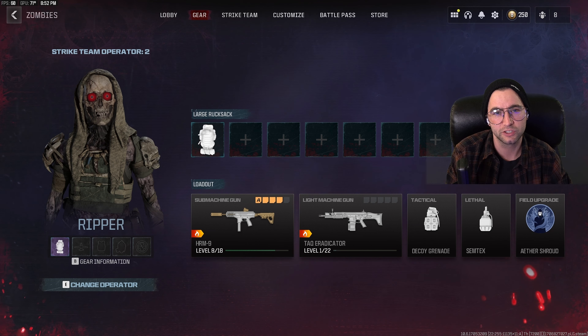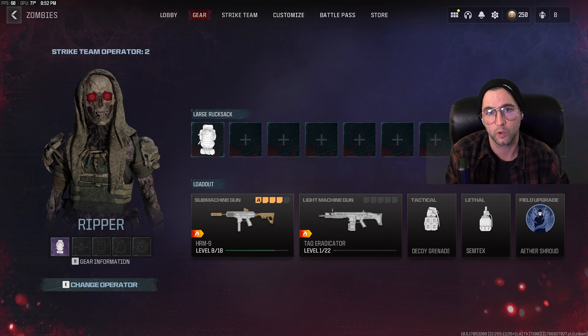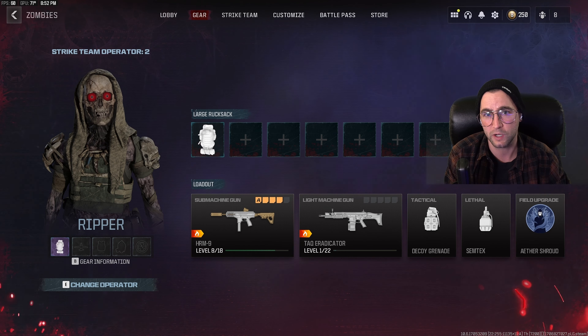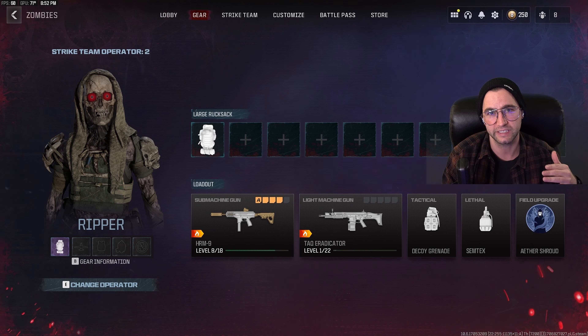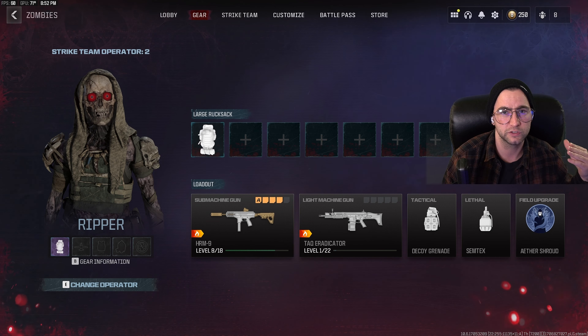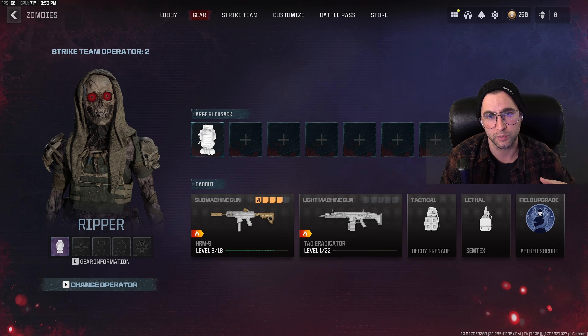Before we hop into this video there are a couple things I need to address. There is a soft level cap that exists in zombies — the soft cap is around 12 to 15 levels. From the information I've gathered and tested myself, it's between 12 to 15 levels collectively as a whole. It doesn't matter if you're using one or more weapons; as soon as you hit 12 to 15 weapon levels combined your progression rates are going to slow down drastically.